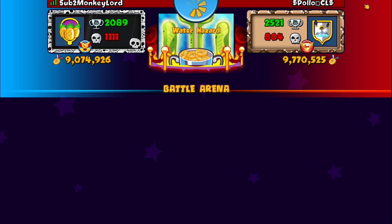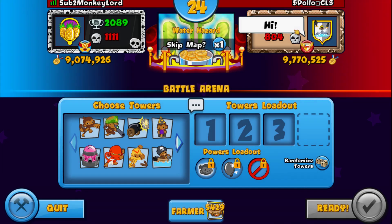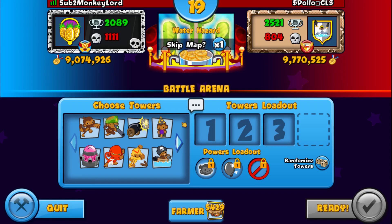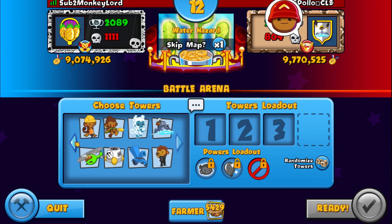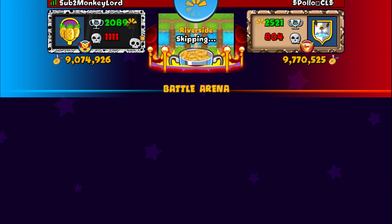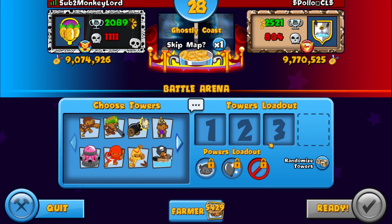We face Polo CL. By the way, this warning pops up every single time you skip a map, so that's kind of weird. We have the regular Bloom Boost and Tower Boost, which is great, just like in the old days. I'm definitely going to skip this map unless he skips it. Also look at this — 1111. Ghostly Coast. I'm not sure if I want to play this map, although it's pretty interesting.